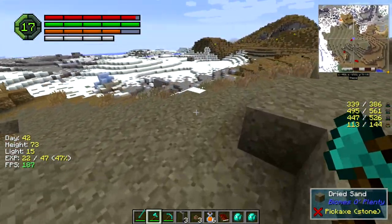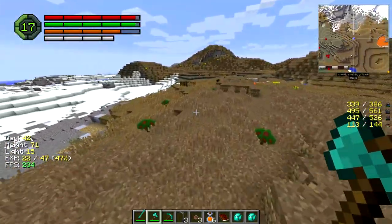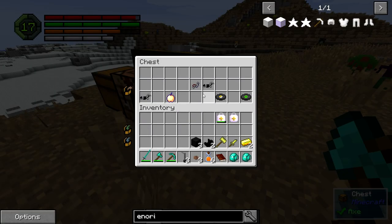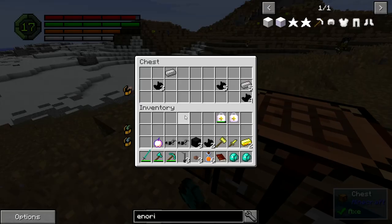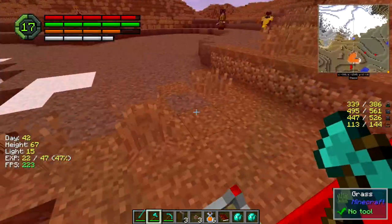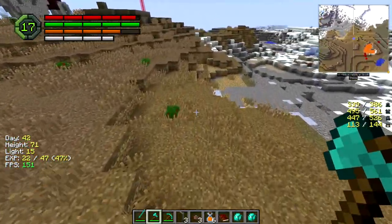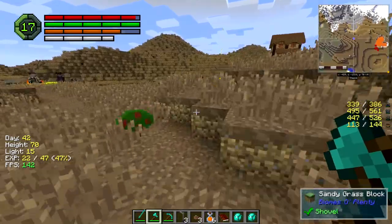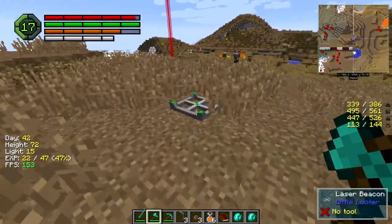We've got a big giant snow biome over here, so that was actually much easier than I thought it would be. Let's go over here and check these chests - if I could find a shovel, that'd be sweet. I guess I'll take the notch apple - everyone yells at me when I don't. If I could find a couple sticks, we're pretty much good to go. Any trees around? Of course not, but I could definitely rob some stuff from there.